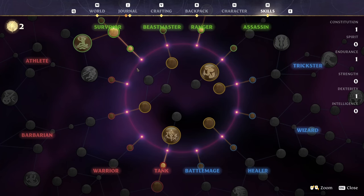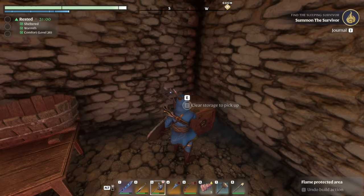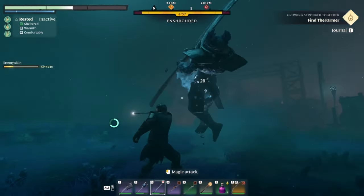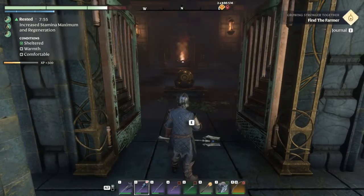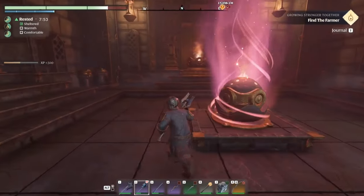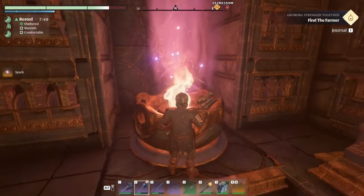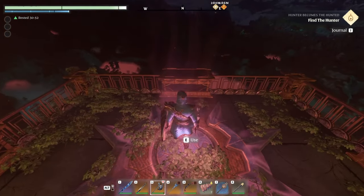To upgrade the base, you'll need a few resources found in different areas, notably found nearby your current quest areas, including Flame Sparks found in Flame Sanctums and mini-boss sets. Increasing the strength of your flame is one of your top priorities, as it provides benefits to all players on the server and story progression, as some areas are locked behind deadly shroud.